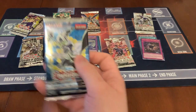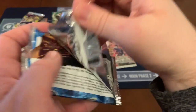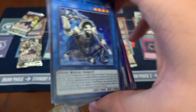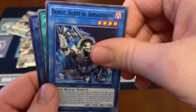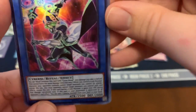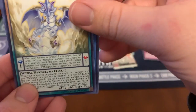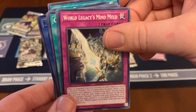Let's get one over here. Demise Agent of Armageddon, Crusadia Power, Dugunikorce, Cyberist Magician — that's always a pretty cool card — World Legacy World Crown, Crusida Leonis, Metaphys Decay Dragon, World Regenerator, Legacies Mind Meld.